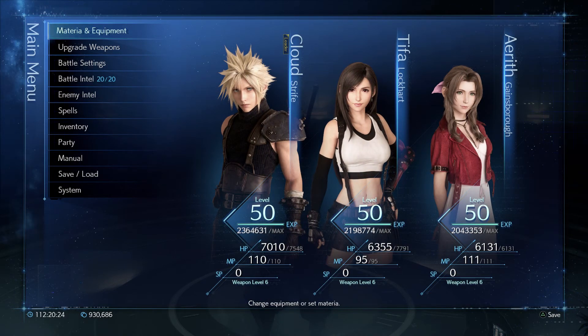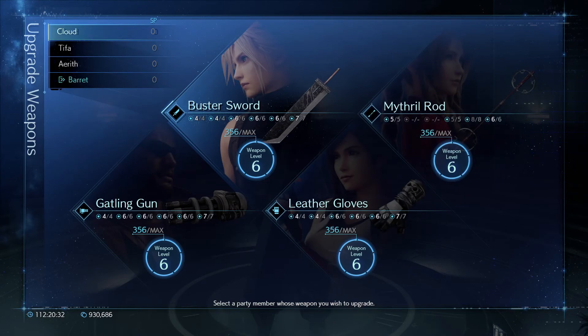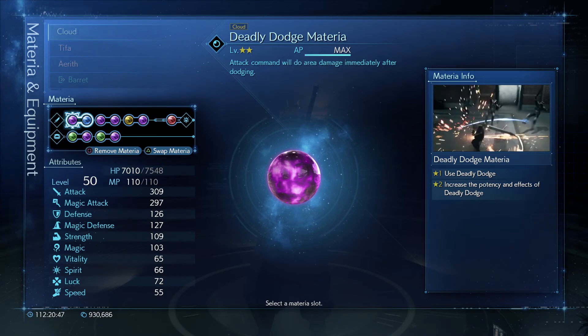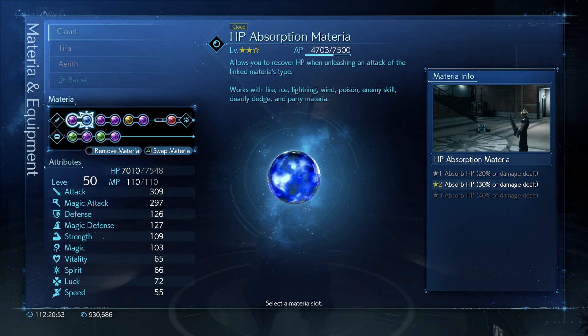To answer all your questions in case you have any — let me go to upgrade equipment. As you can see, everybody is fully upgraded. So if you're wondering why I'm so strong, it's possibly due to that. Or if you're wondering why I'm so weak, it's probably because I don't have an optimal materia build.